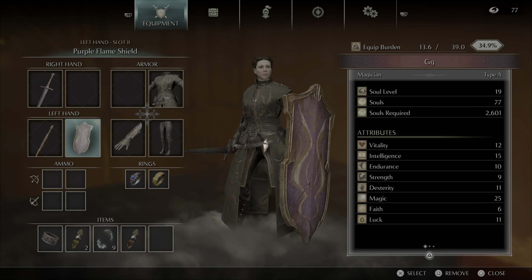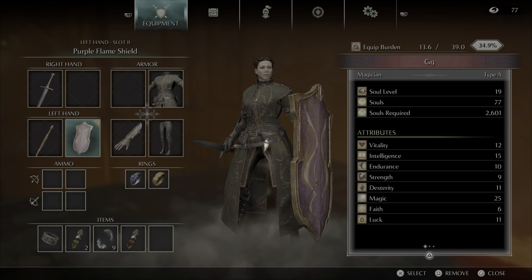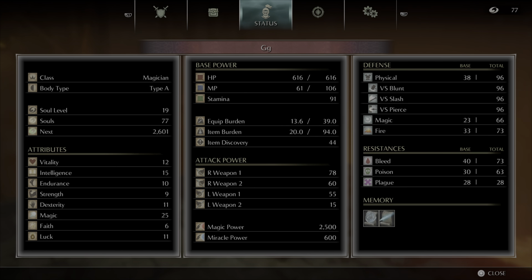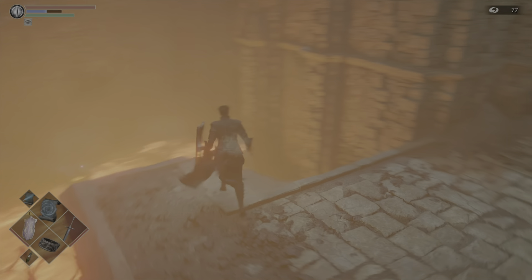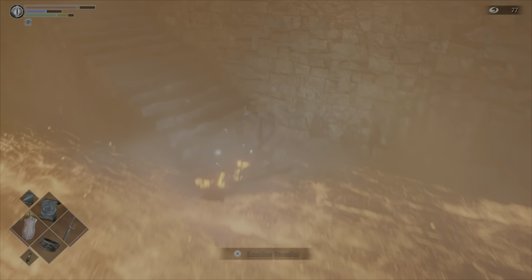Even though I can't wield it properly to do attacks and stuff, I can still block with it and it works for a few ticks. As you can see here I have 12 vitality, and without further ado, basically all you need to do is hold your shield up, run through, and roll.